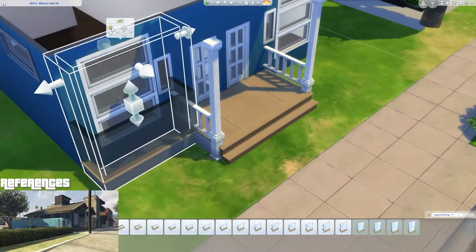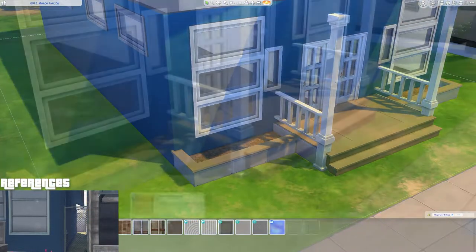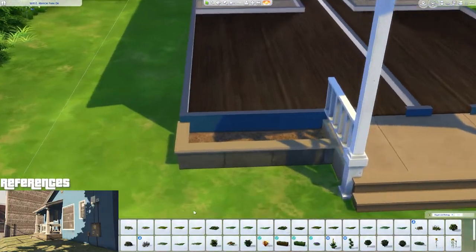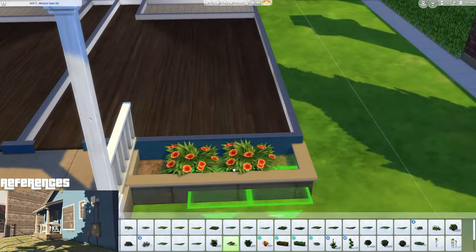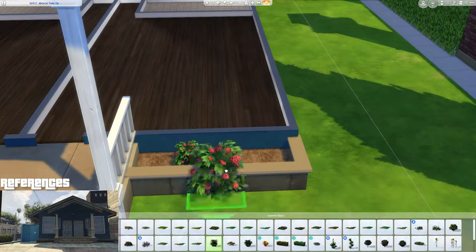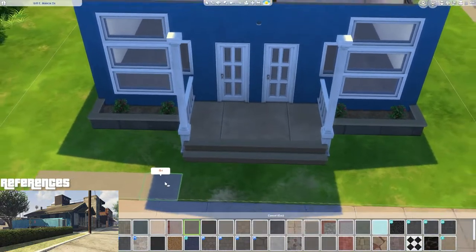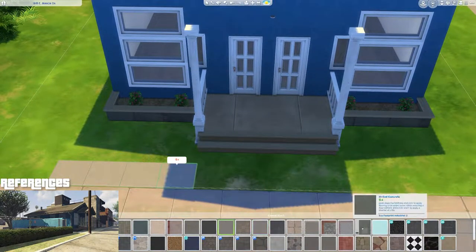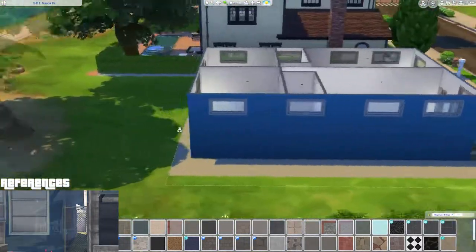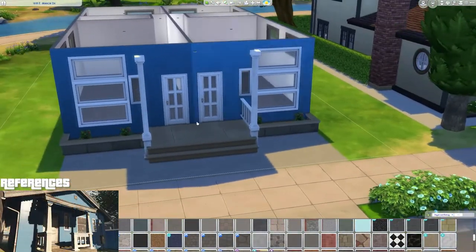Then I go around front and add in that little section of garden. I think all it had was two little plants on each side, so it wasn't a big deal. I put orange ones down first but then changed them to pinkish ones. I added some paving and took it around the house, but it actually didn't make sense, so I took the bulk of it away and left a little bit up front just for walking purposes.